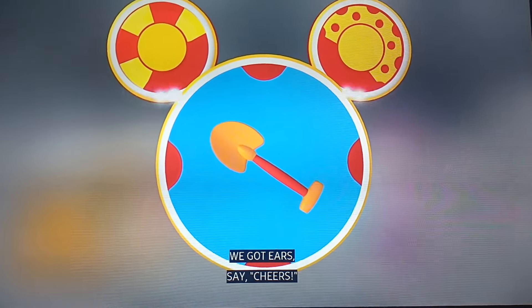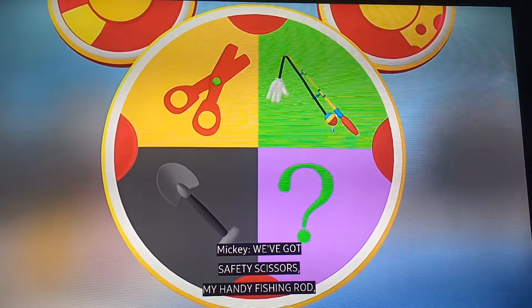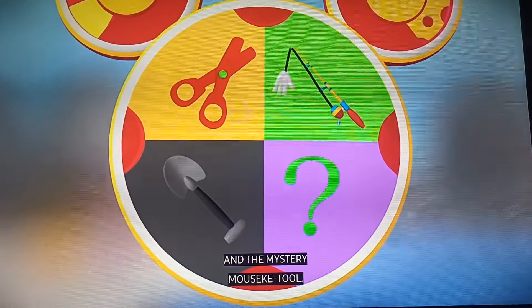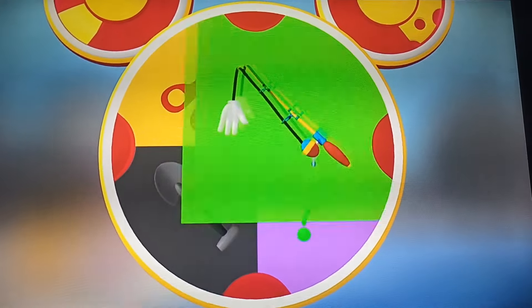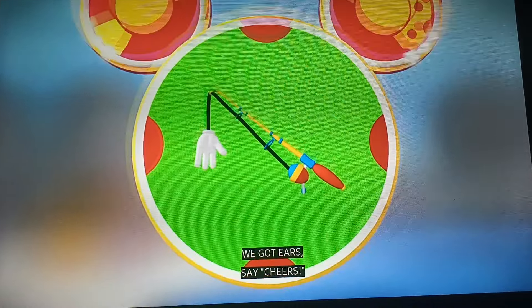Say cheers! We've got safety scissors, my handy fishing rod, and the mystery mousketool. Will the fishing rod help us get Donald's green ducky? It sure will! We've got gears. Say cheers!